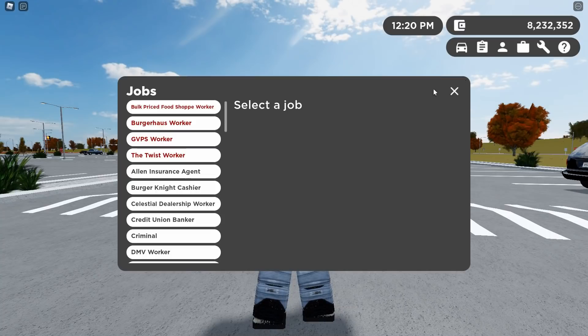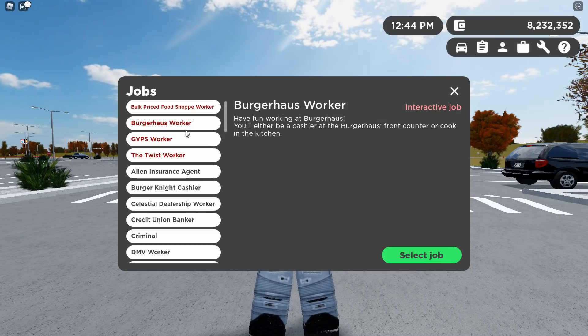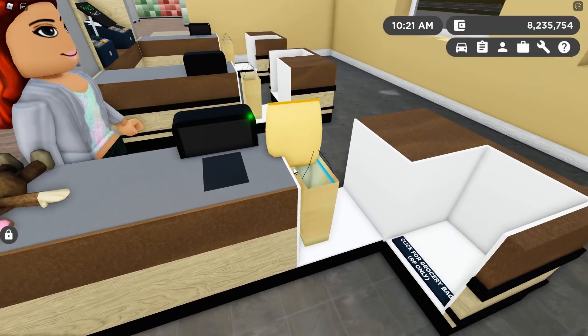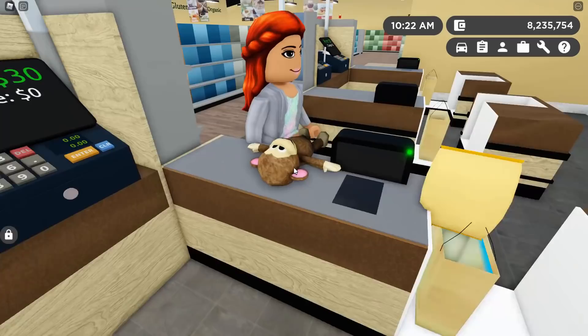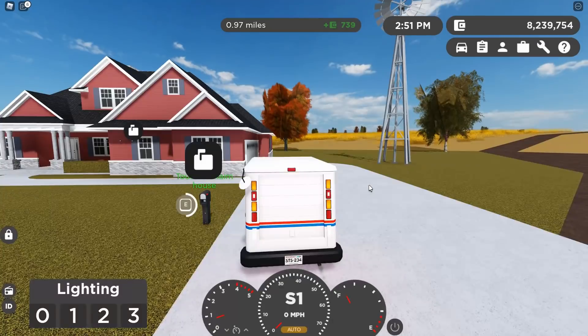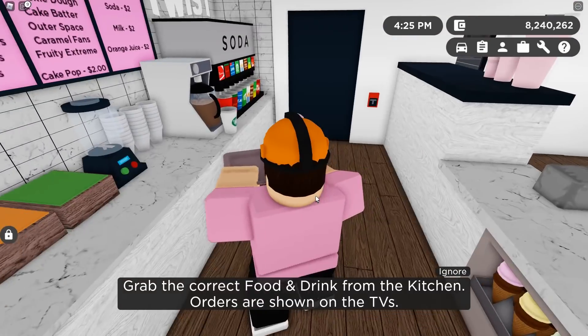Most prominent, and my favorite in this update, are interactive jobs. Finally, after years of being planned, they're here. There are currently 4 different interactive jobs: a bulk-priced food shop cashier job to check out NPCs or real players and their purchased items, a Burger Haas slash McDonald's worker to assist with food and drink orders, a Greenville Postal Service job to deliver mail, and a Twist worker job to assist with ice cream and drink orders.